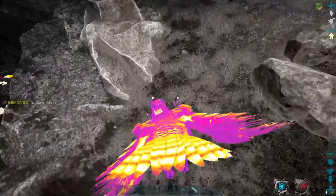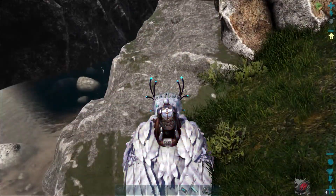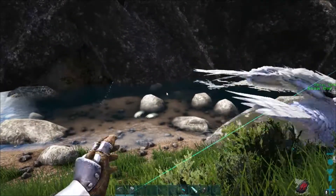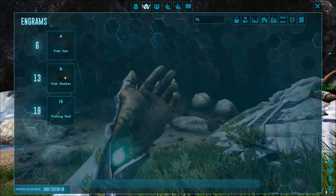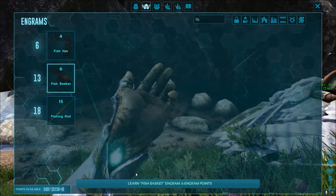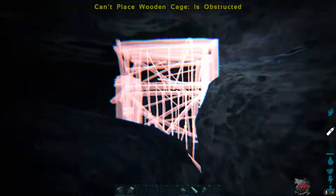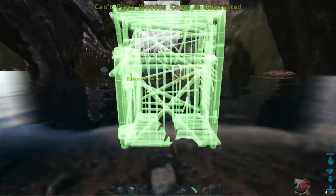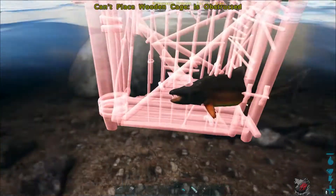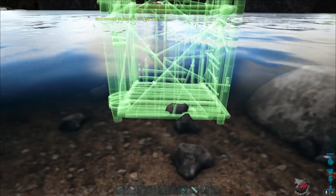Clear the place from other dinos so that they don't spoil our plan. In this video I will show you how we can easily catch big fish with the fish basket, and also how to reset the spoil cooldown for the fish. Some players suggested we can catch fish by trapping them with a wooden cage, but it seems like that doesn't work anymore, as you can see in the background.